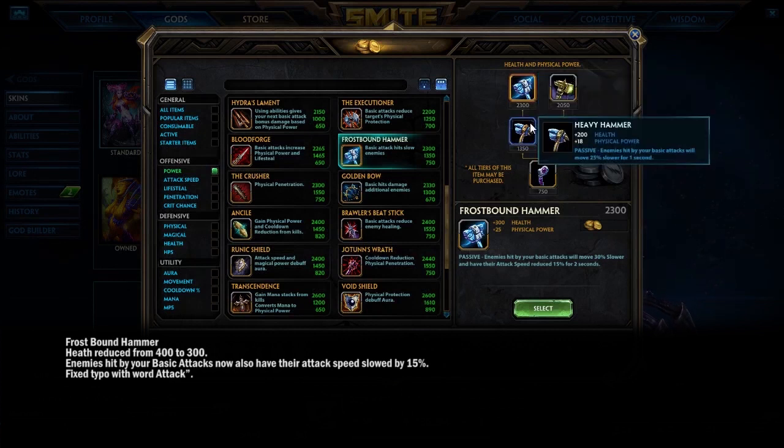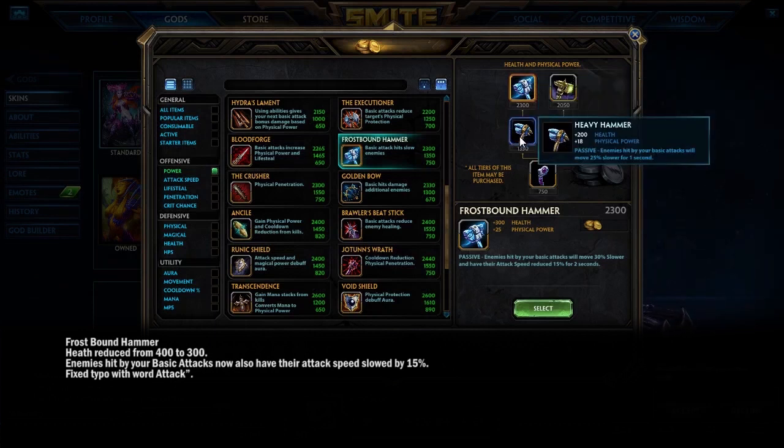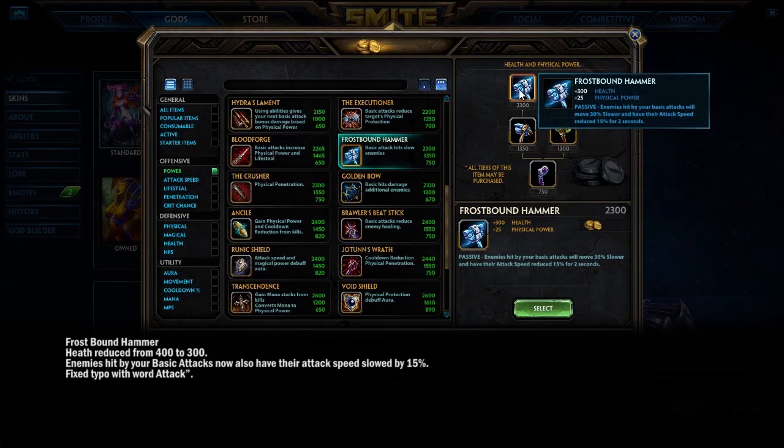Frostbound Hammer: the movement speed debuff stayed around 30%, but it now also applies a 15% reduction to enemy attack speed, though some health was removed. A 15% attack speed reduction is pretty significant — that's going to be great for slowing opponents down while boxing or diving them. So there's a real reason to upgrade into it now rather than sitting at Heavy Hammer.